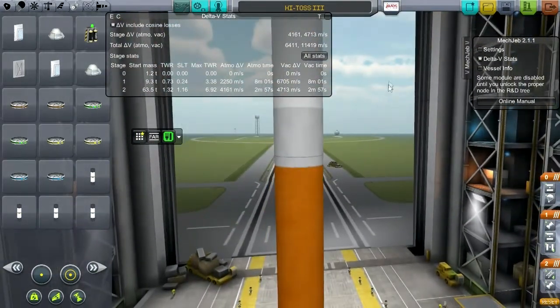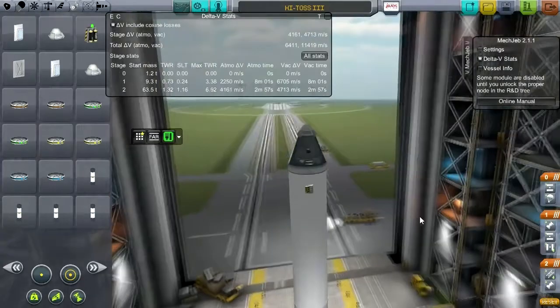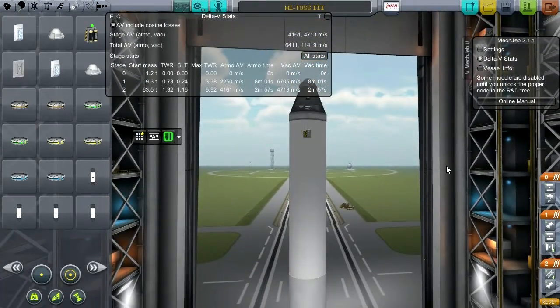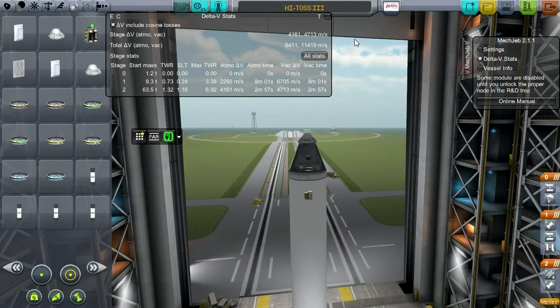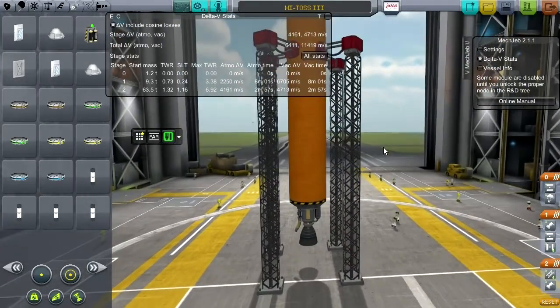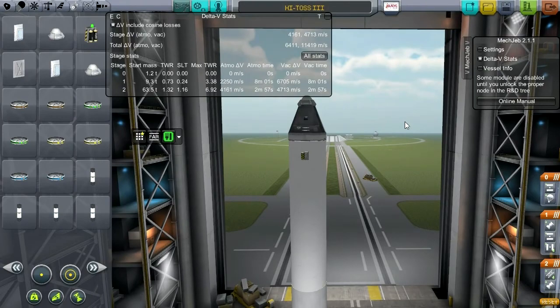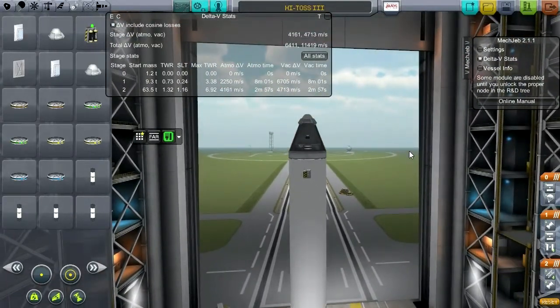If you'd like to propose a name for the first manned missions — the Mercury-style missions — please leave those suggestions in the comments below. We're going to have something like this, but I'm not going to save it yet because I don't have a name for it. We definitely have the orbital delta-V; what we need is to get the max thrust-to-weight ratio down — that's the only optimization needed. On that note, thank you for watching. If you enjoyed this video, please press like, leave any comments, suggestions, or a proposed name for the first manned Kerbal missions in this series, and I'll see you next time.